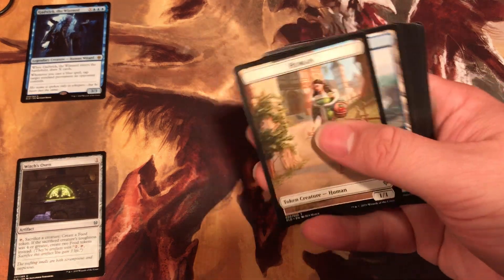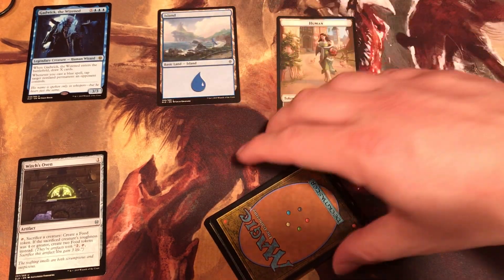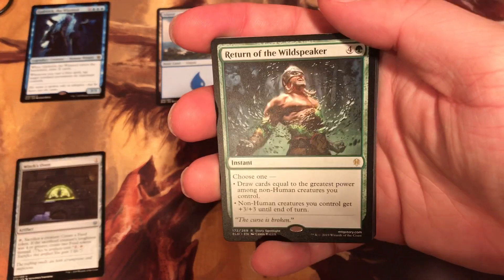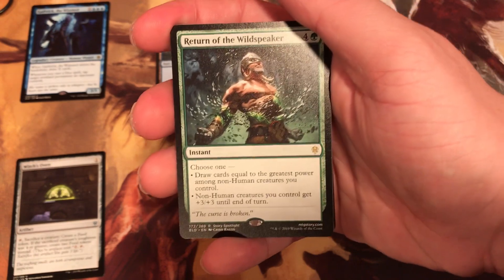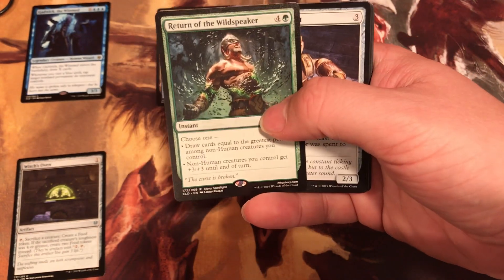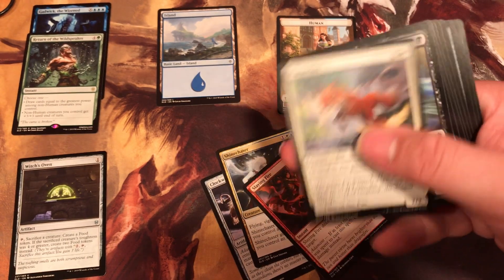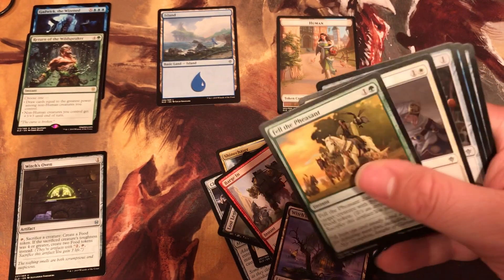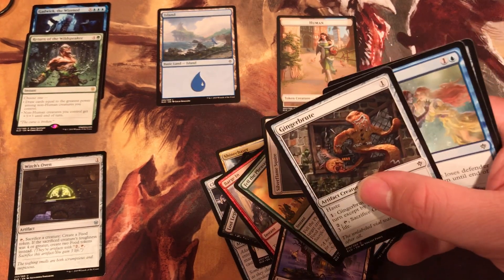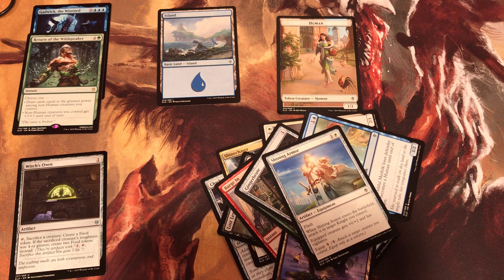The token is a human and then we have an island as land. The rare is Return to Wild Speaker — instant, choose one: draw cards equal to the greatest power among non-human creatures you control, or non-human creatures you control get plus three plus three until end of turn. Very nice. The servant, Chaser, Firefox, Legion, Griffin, Bargain, Cottage, Pleasant, Squire, Ginger Brew, more folk and armor. That's it for this video, hope you enjoyed it. If you did, give a thumbs up. This video has been brought to you by your boy Booster Beats — bye bye, see you later.